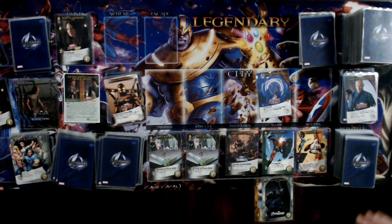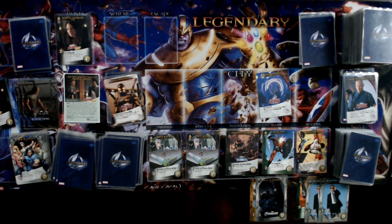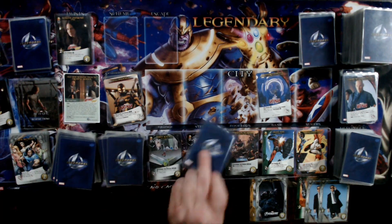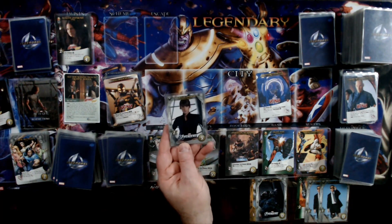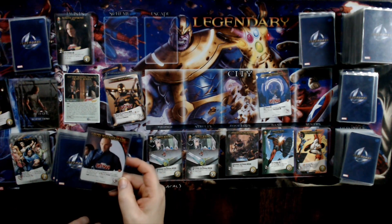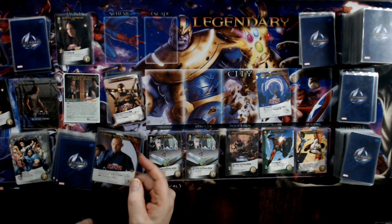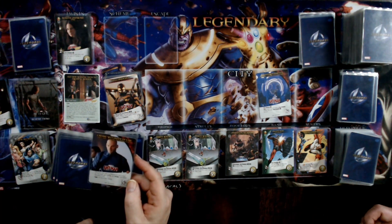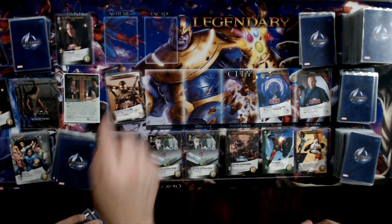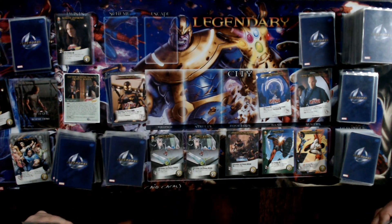Dave has four coins left. He gets Maria Hill for two coins — the end of his turn. A new villain appears: a five-cost villain that gets plus two while Yellow Jacket's side is in play, and when you fight him each player discards a card — making him a seven. Another heist attempt: Dave only has two different-value cards, giving a value of two against a three — fails, gains a wound.